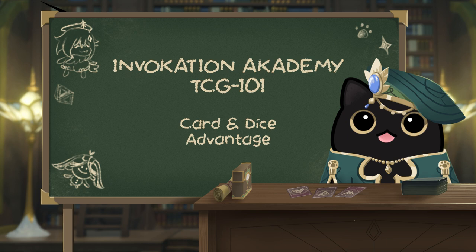My goal is to turn you from a third-rate duelist with a fourth-rate deck into a genius Invocation champion. In today's lesson, we'll discuss Card Advantage, a simple but very powerful concept that can apply to all TCGs. We'll then look at Dice Advantage, which is related but unique to Genius Invocation. If this is your first TCG, by the end of this video your game will be significantly improved and you'll be winning more against NPCs and other travelers alike.